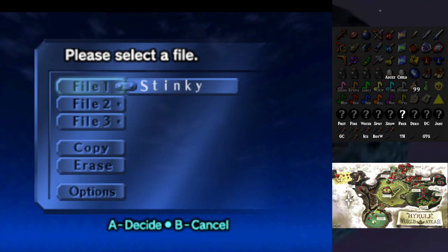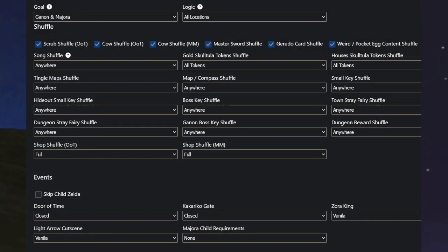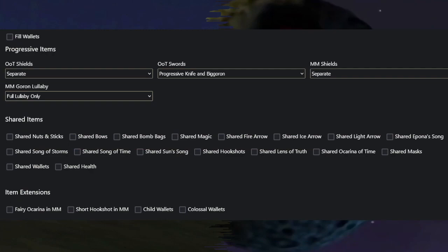I'm going with 'stinky' as my profile name. The settings are quite interesting — I've turned on a lot of shuffles. I didn't turn on entrance randomizers because I'm not brave enough to do that on my first try, though I'm apparently brave enough for everything else. I also looked at shared items which seems like a really cool idea — maybe if I do an entrance randomizer I'll turn some of those on.